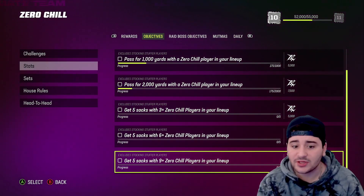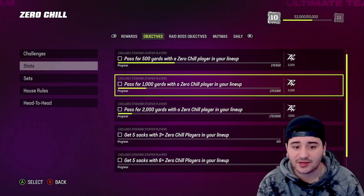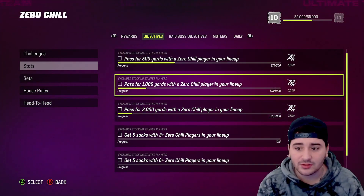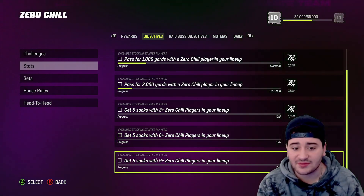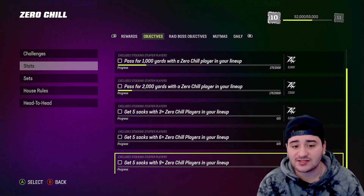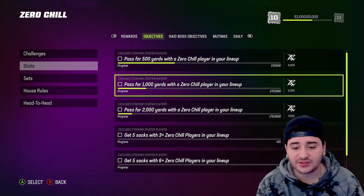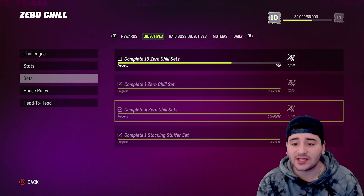Make sure you put nine Zero Chill players in your lineup — they don't have to be starters, they can be backups, they just have to be in your lineup. As you can see it says 'excluding stocking stuffers,' which is the 92 overall. You can have three, six, or nine Zero Chill players depending on how many you want. Five sacks is very easy, so you can knock off the six and nine milestones quickly. This works in solo challenges, solo battles, or MUT Champs — does not matter, as long as you have the players in your lineup.